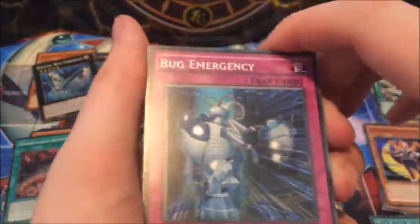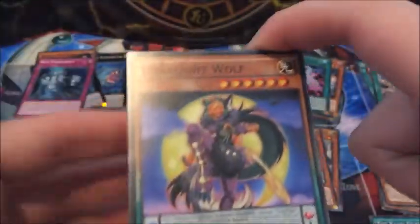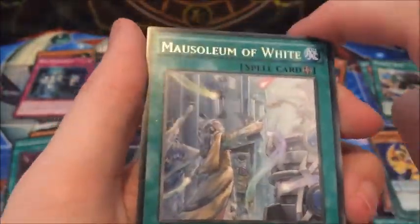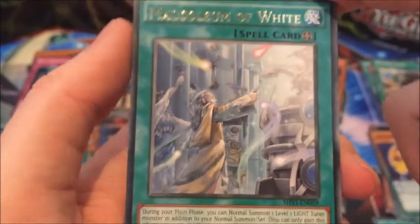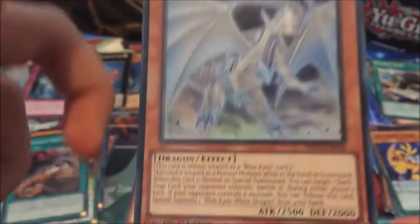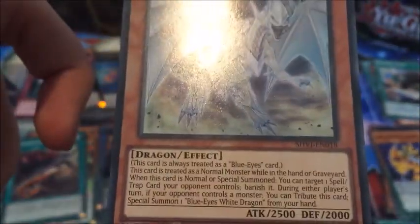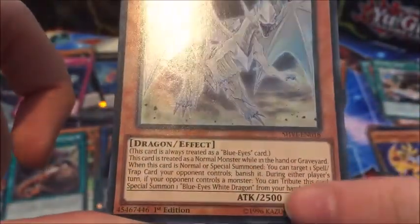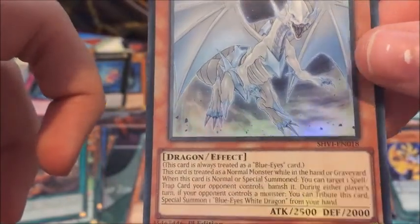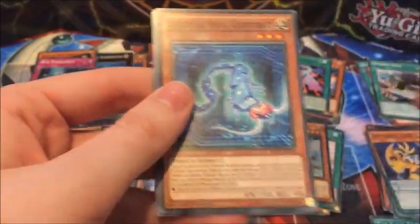Lunalight Black Sheep, Bug Emergency — which is the trap card for the Digital Bug cards — Lunalight Wolf. There we go, Lunalight Tiger — that completes the pendulum scale for the Lunalites. Mausoleum of White, which is our field spell card for the Blue-Eyes White Dragons, and the Dragon Spirit of White! This is the ultra rare that I most wanted. It's sort of a quasi Blue-Eyes card — it's 500 attack points weaker, but it's always treated as a Blue-Eyes card. Most Blue-Eyes decks run one of that, so that's nice.